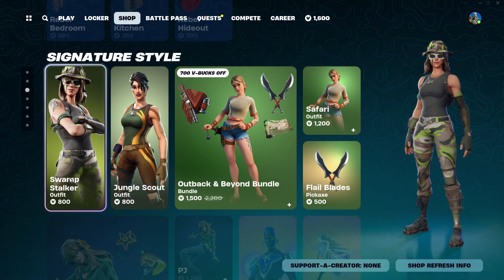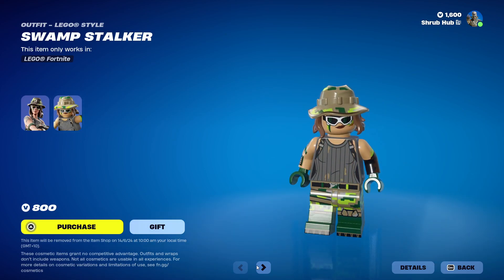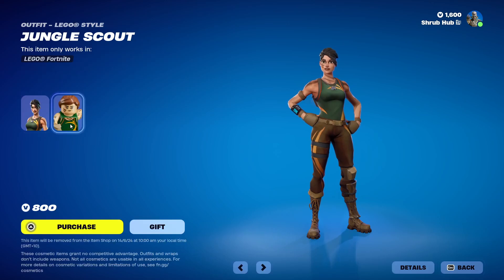Now we have Seen's style with the Swamp character Sin here from Season X — this is the Helo style, she looks pretty nice. Then we have Jungle Scout here from Season 2, also the Helo style, looks pretty nice.